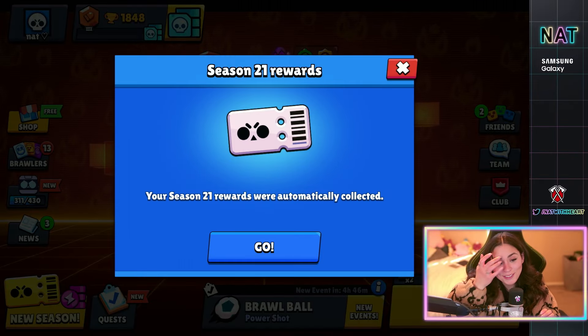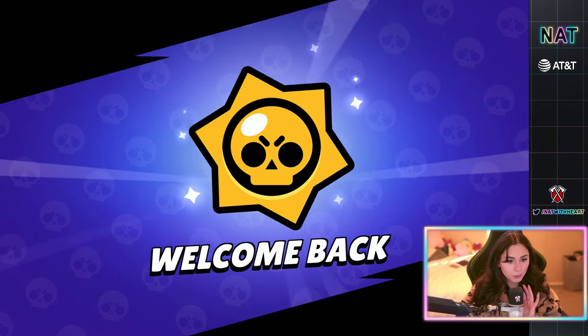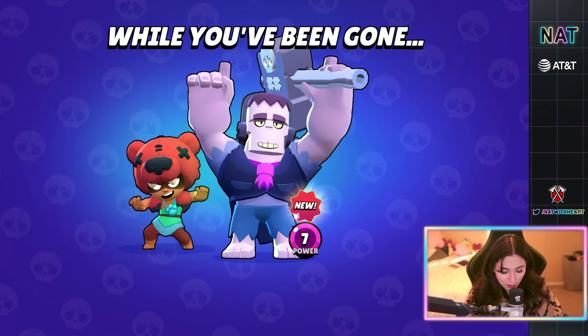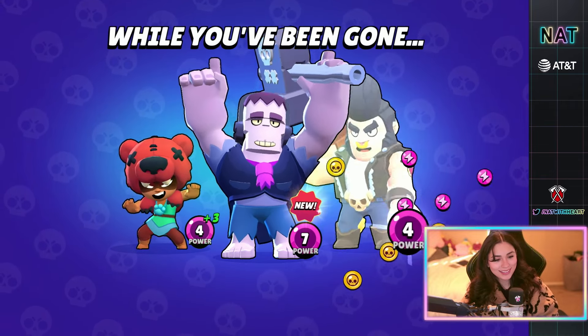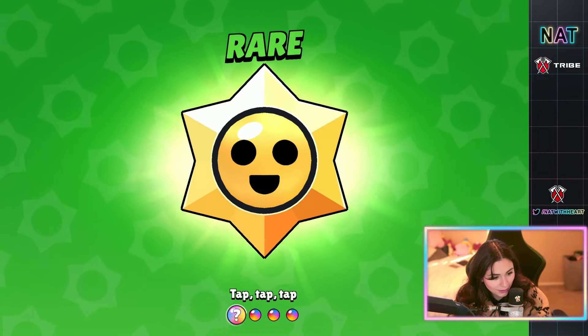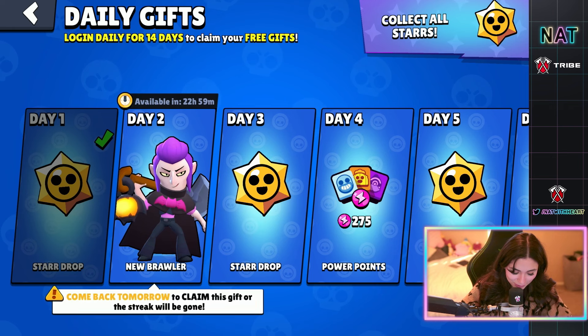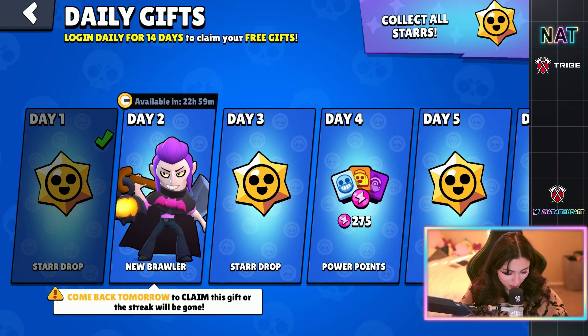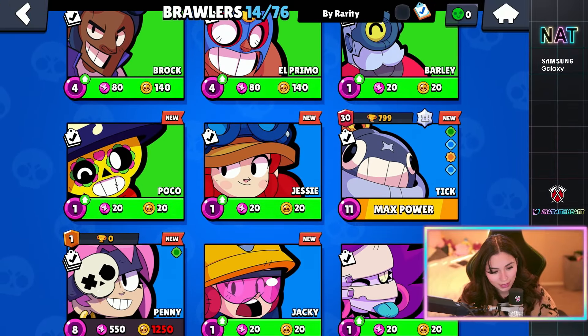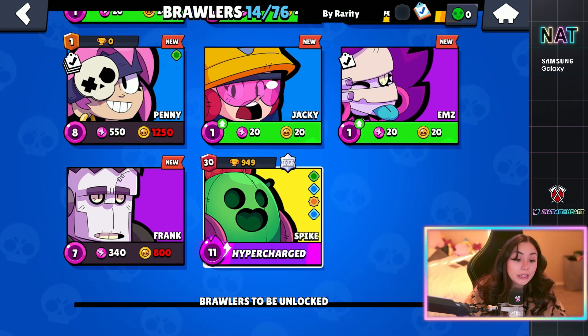I've not been on this account in a very long time. Season 21 rewards — give it to me. Got some credits. New brawler — they're powering up these guys. We got a star drop. I learned something new — if you put your hand on your device, it skips the upgrade chance and just gives you what you're supposed to get. It was super rare — 50 power points. We got a free one and then we get more tomorrow. This account is kind of weird — I pushed 1k Tick and 1k Spike. It's a weird account and this is my only legendary because I bought him.